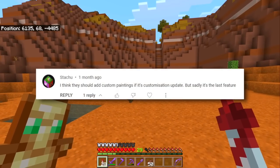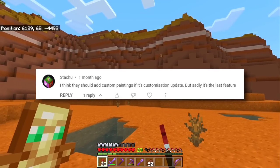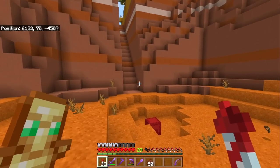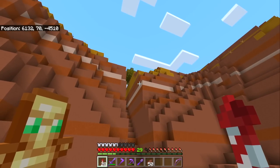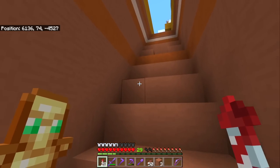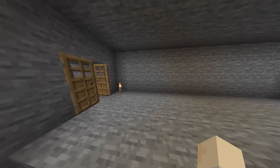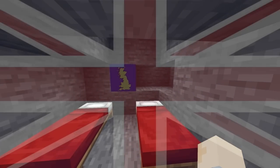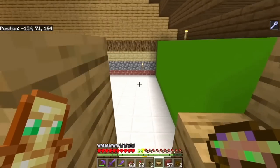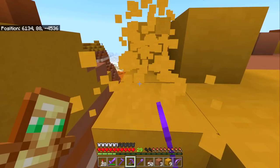Statute says they think they should add custom paintings if it's a customization update, but sadly it's the last feature. It's an interesting idea — in the customization update you could make custom paintings. But if it's something you really want to do right now, you sort of can: by placing maps in an item frame and then building something in an interesting shape. For example, I made Great Britain and I sleep below it every night in my Let's Play world. You could do anything you wanted in this exact same way — I even have a green screen room in my world by just having an entire green map.